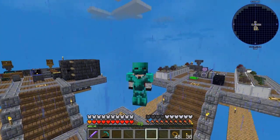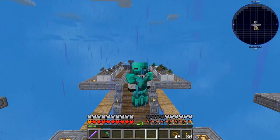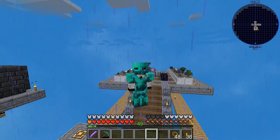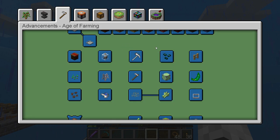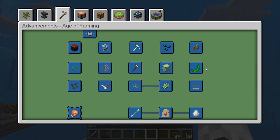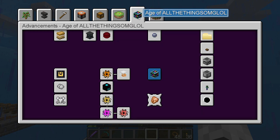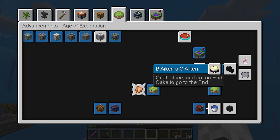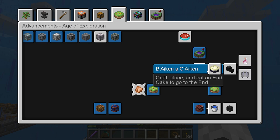Hello everybody, welcome back — this is Tinker 77 and we are again on Sky Factory 4, episode 30. Today we're going to have some fun doing some advancements. Last time we worked on finishing up the Age of Farming — the mulchers, magic beans, chicken feed. We still have power, exploration, Twilight Forest to do, and today we're going to try to go to the End: get the End cake, kill the End dragon, get an elytra, and grab some dragon's breath.